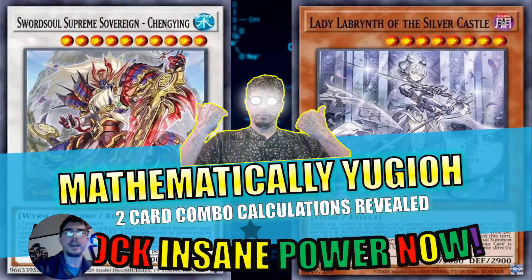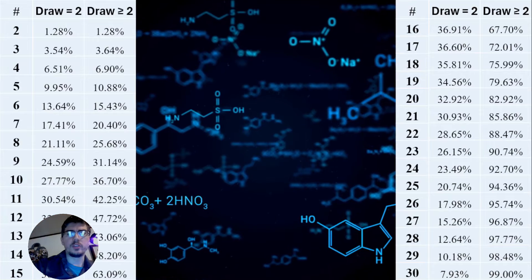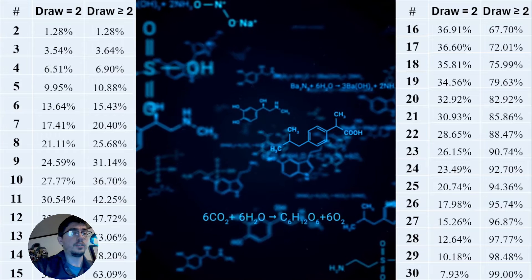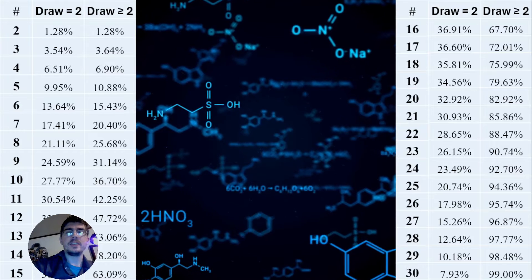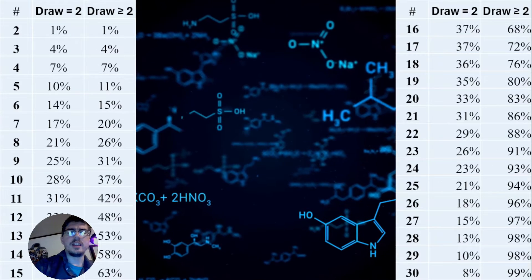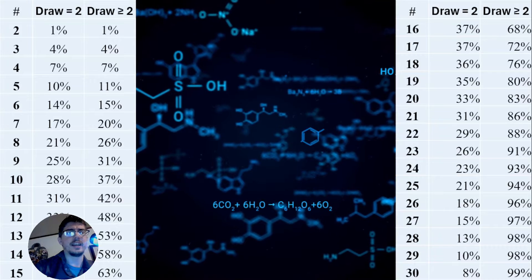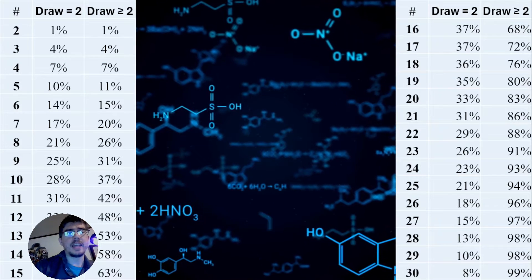Hello and welcome to Mathematically Yu-Gi-Oh! We're jumping right into the calculations for two-card combos. The first thing I want to show you is the raw data for the number of cards you're running in your deck to see exactly two, or two or more, of your two-card combos. I want to convert this raw data into a whole number to make it easier to discuss. If you want to see the exact raw data unrounded, feel free to pause the video.